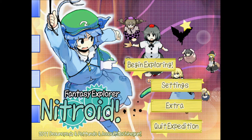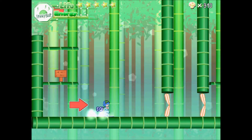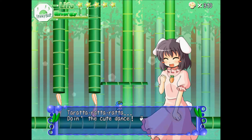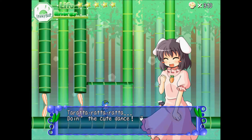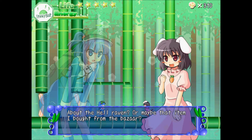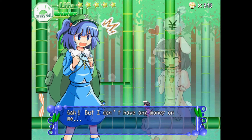Hi everyone, Jay421501 here, and welcome back to Fantasy Explorer Neatroid Boss Only Playthrough — the second video. We're going to go right to World 2 Stage 11 in the Bamboo Forest level, and then we're going to take on Tay Inaba. She first appeared in Toho 8 Imperishable Night as a Stage 5 mini boss and reappeared in Toho 9 Phantasmagoria of Flower View as an unlockable playable character.